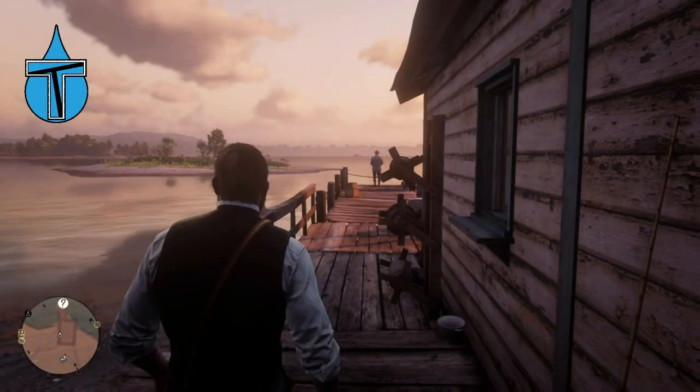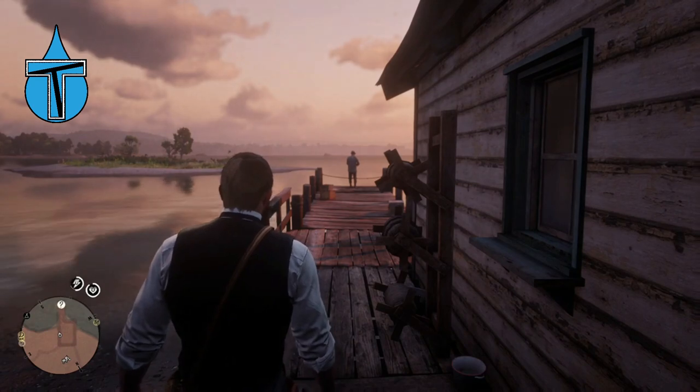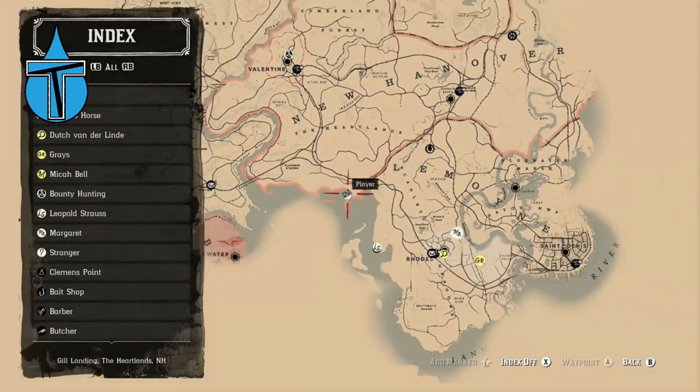What's up guys, it's Trident of Triton. I've noticed online a lot of people asking about the legendary fish map, so I'm going to show you how to get it. You want to go into your map and come down here to this tiny little building at the bottom of New Hanover — it's a stranger mission. Make your way down there.